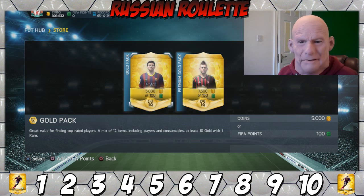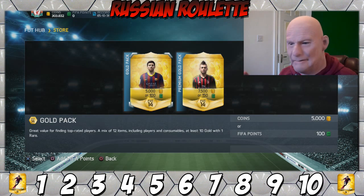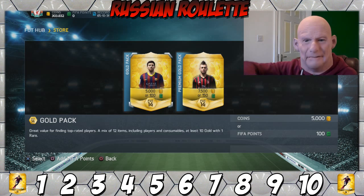Welcome back to a brand new Russian roulette pack opening. We're going to keep doing it — discard five and keep five for myself, because a lot of people were saying if I discard nine or ten packs they don't enjoy it as much. So we'll keep it 50/50 — I'll pick out five numbers and those are the ones we're going to discard.